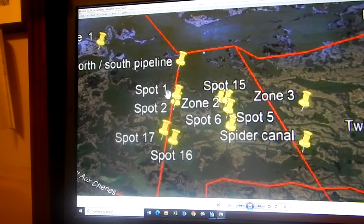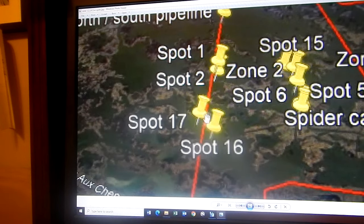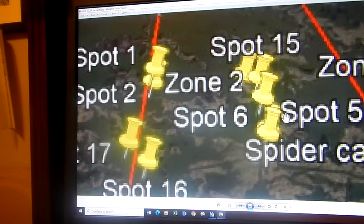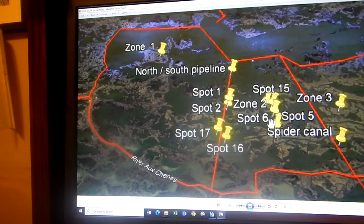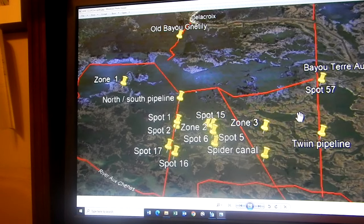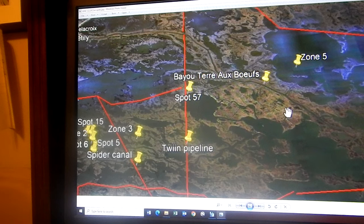Spots 1 and 2 are right here — that's the first and second spot I ever fished. Spot 16 and 17 is at Point Fiend, where the North-South Pipeline cuts right through it — we fished that today. Over here, spots 5 and 6. Spot 15, spot 14 right there. Spot 57. Most people may know the spots, but I just number them so I can keep track of how many fish I caught in them. Zone 5 — I don't have any spot numbers on there yet, but I do have spots I'm trying to learn and figure out how to fish.